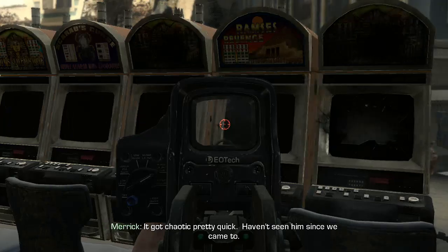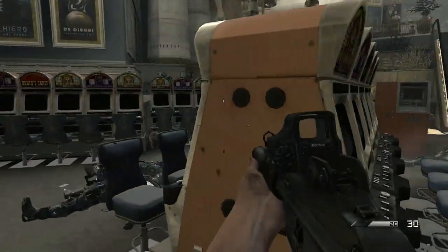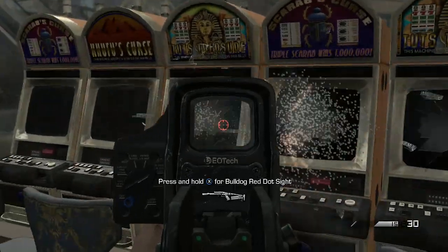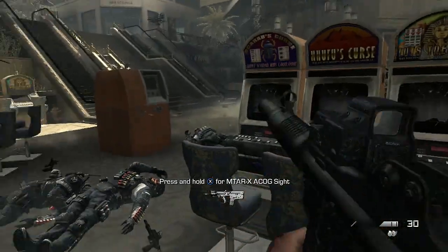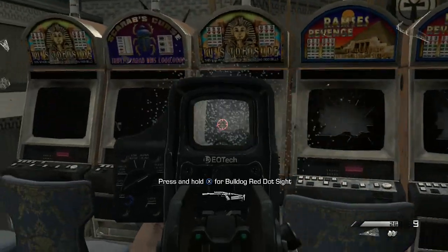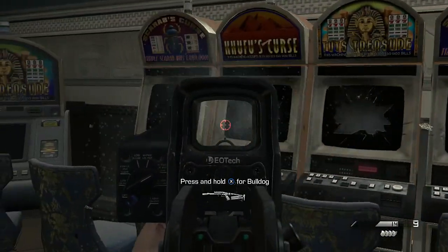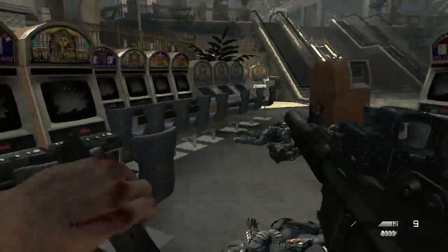After we kill all the enemies at the bottom of this large staircase, we'll find a total of 20 slot machines. For this achievement, we will need to destroy a total of 21 slot machines — the magic number in Blackjack — to get this achievement. This first area has 20, with four banks of five of them.